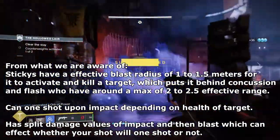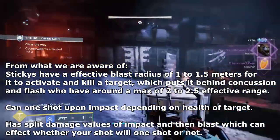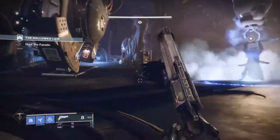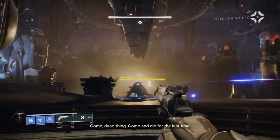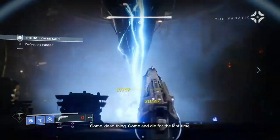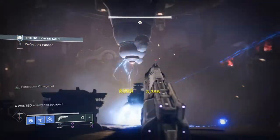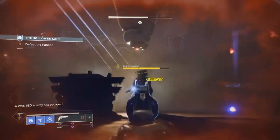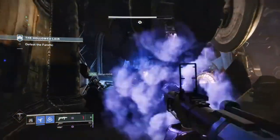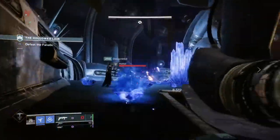They can one-shot upon impact depending on health of targets, and they also have split damage values of impact and then blast, which can affect whether your shot will one-shot or not. Looking into this, we can see that Bungie wanted to follow in the steps of Flash and Concussion Rounds, to where it would have some sort of noticeable impact upon users who strategically use it and would be rewarded when correctly coordinated. The issue is that although the perk works when set up correctly, it doesn't have a lot of areas in game where it can be properly used to its fullest.